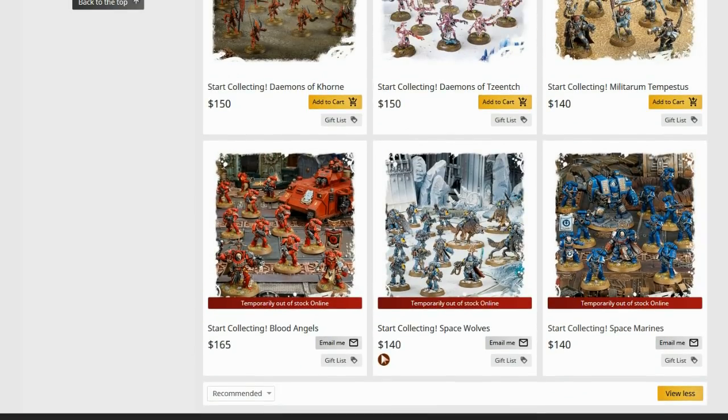Start Collecting Blood Angels — it's okay. There is a lack of transports in it, which is a bit disappointing, and you get a bit of an eclectic mix, but it's not terrible overall. The Start Collecting Space Wolves is more unique with the Thunderwolf Cavalry and you'll get use out of it, but I really only see you wanting one box. And the Start Collecting Space Marines — apart from the Terminator Captain, you won't really need multiples. I think two or three of that box is good value and a good investment.